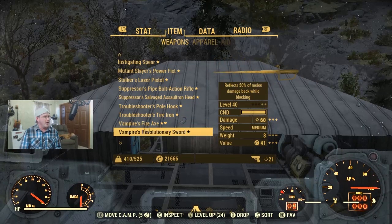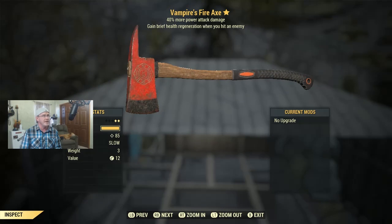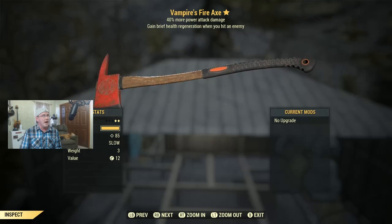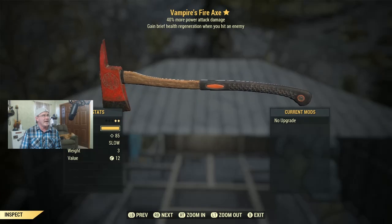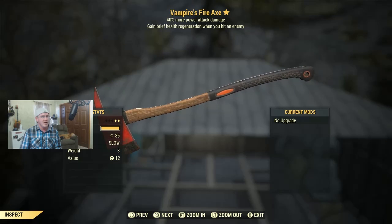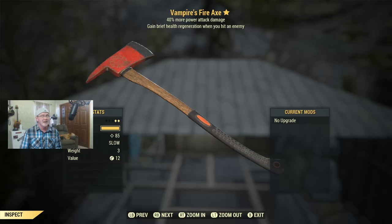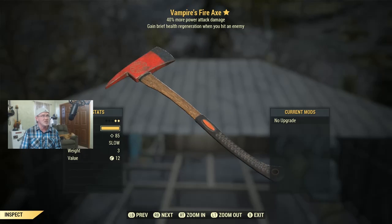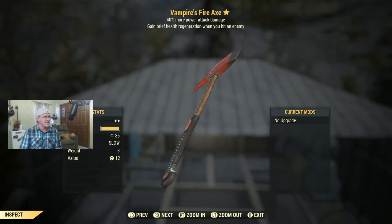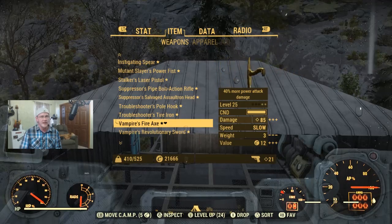We're down to a couple more weapons — I've got a Vampire Fire Axe at level 25. This is a pretty sweet weapon for a melee build: 40% more powerful power attacks, and you gain a brief health regeneration when hitting an enemy. At level 25 all the health you can get the better, since you might not have access to many stimpacks. This isn't going to give you a ton of health, but it could be just enough to keep you alive, plus the 40% extra on power attacks is quite a bit of damage increase. Let me know in the comments.